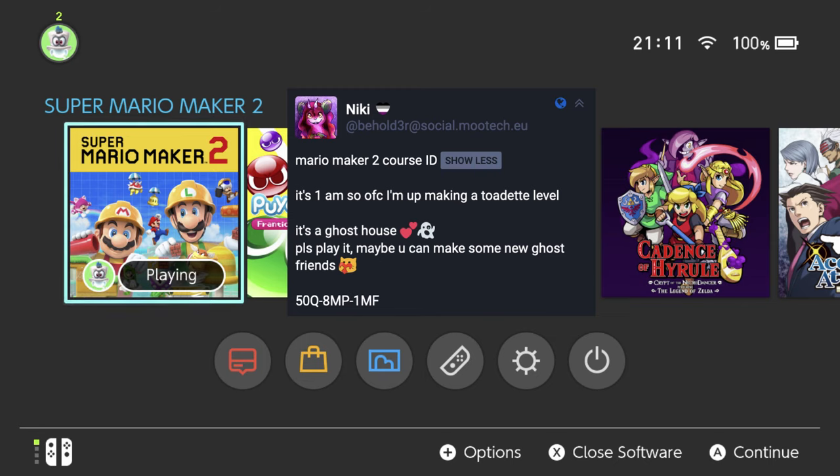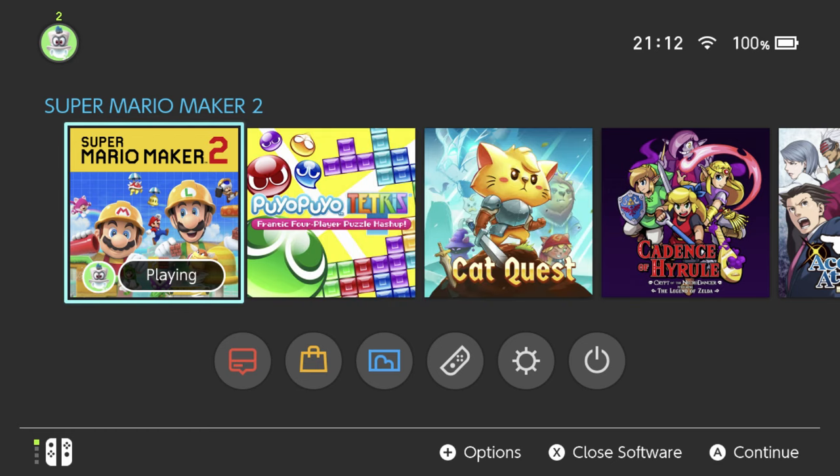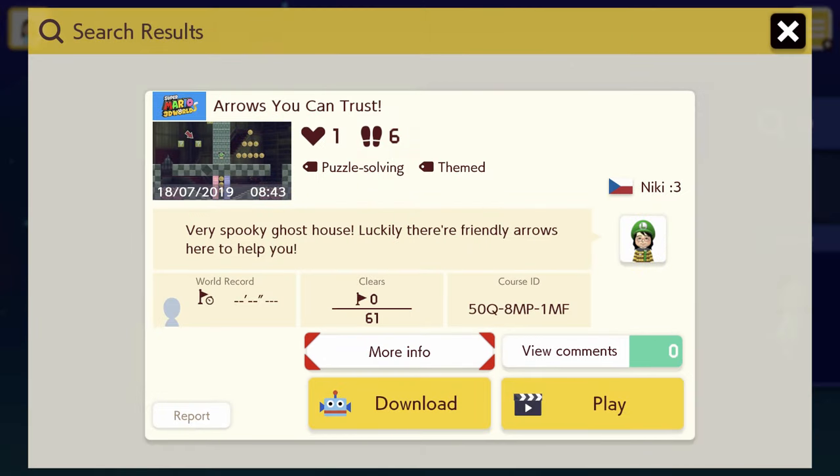The code is 50Q8MP1MF and I have it already entered here. You can see it's called 'Arrows You Can Trust.' It's a spooky ghost house — luckily there are friendly arrows here to help you. Apparently this level has been played 61 times and nobody's cleared it. So that's a little scary.